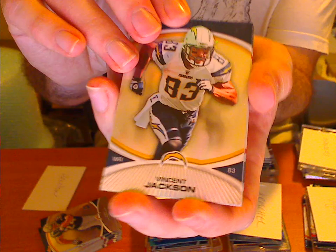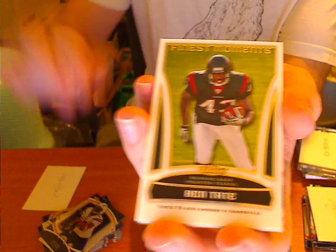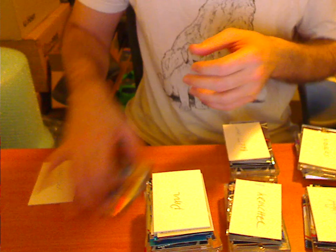So we've got a Chargers Refractor, Philip Rivers to 399 — don't say I never give you nothing. To 99 of Antonio Gates. Finest Moments of Ben Tate. Damien Williams Refractor. Chris Johnson Refractor. Williams Refractor again. And a Johnson Refractor again — only this one's numbered to 250, 14 out of 50. That's nice for the Johnson. I'll put these ones in top loaders too.